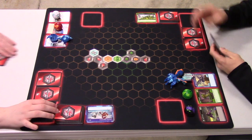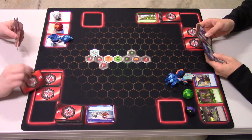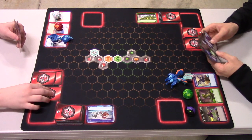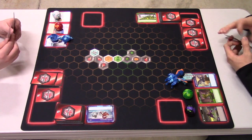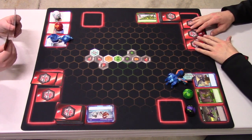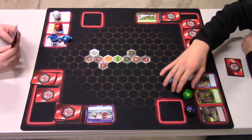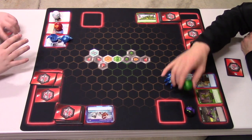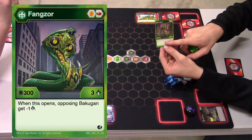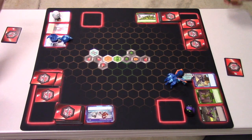That flip card could have stopped the damage — stopped non-Pyrus — but he had to pay 3 energy and he only has two. My Garganoid Ultra keeps his core on him after winning. I'm going to play this Fangzor. When this guy opens, opposing Bakugan get minus 1 attack — that's a cool effect. Different Bakugan have different boosts.